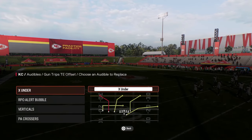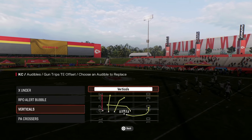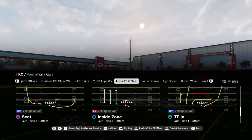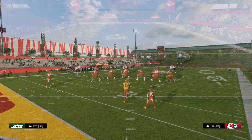The audibles we're going to be setting for this trips tight end offset mini scheme are: Play X Under, RPO Alert Bubble Verticals, and the play PA Crossers. Normally you're going to be auto-ing into this, but I'm going to jump out into the RPO alert wide receiver screen just to kind of give you another look here.